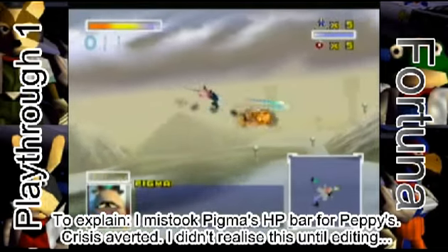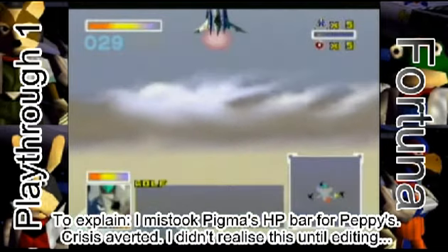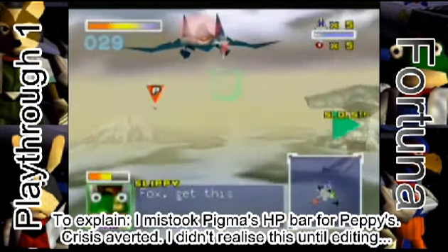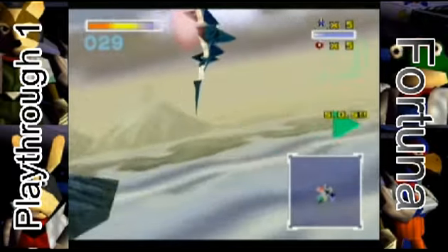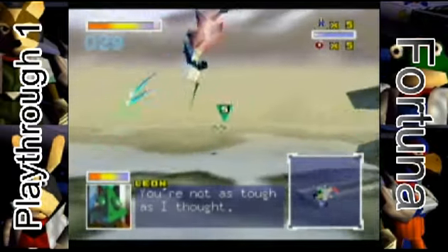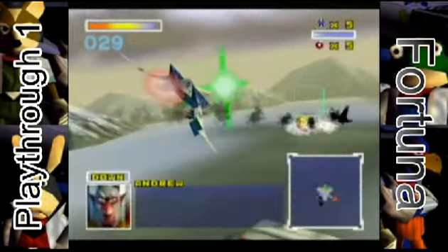I kind of want to save Peppy. I'm glad I took Pygma down, because Pygma always goes after Peppy, and Peppy was kind of low on health. I don't want any of my teammates to die because I want the medal this time. Andrew always goes after Slippy, and Wolf always goes after you. Die, Andrew.